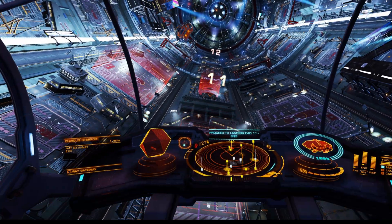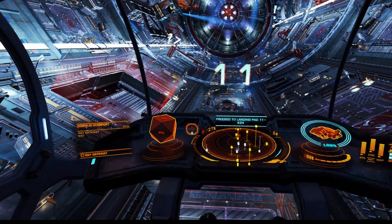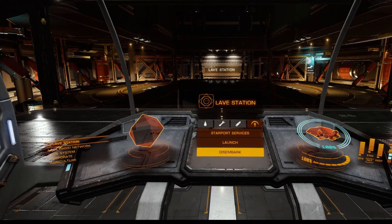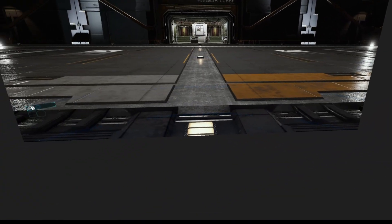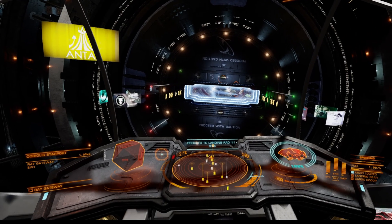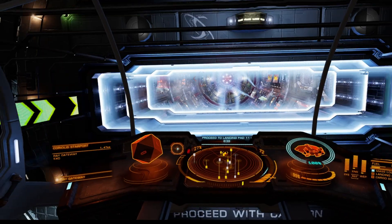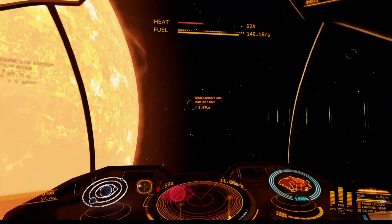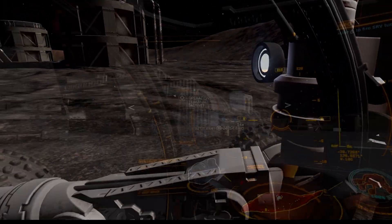Also there's a big caveat when it comes to the Odyssey expansion, specifically the on-foot gameplay. While spaceship and SRV activities do support VR in Odyssey, on-foot sections do not. Once you disembark and go walking around, your VR headset essentially switches to showing a flat 2D screen floating in a virtual space — it's playable, but it definitely breaks the immersion. The key takeaway here is that flight and SRV activities are where VR shines in Elite Dangerous. Whether it's dogfighting in a conflict zone, scooping fuel from a star, or tearing across a planetary surface in your SRV, these are the moments where VR truly elevates the experience.